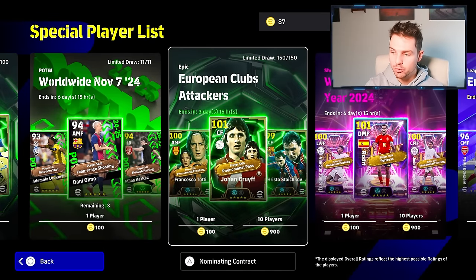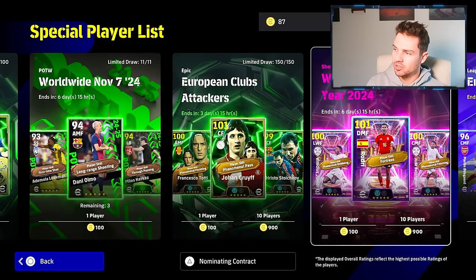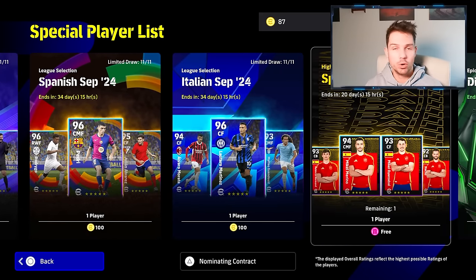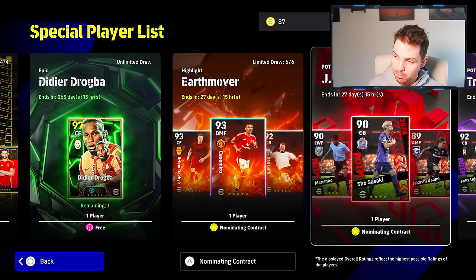If you're playing free to play and you spin and you get Cruyff, he's obviously going to be free to play because you're getting him with free coins. But for all intents and purposes, this video is about players that you get 100% for free with very little input, and also nominating contract players.